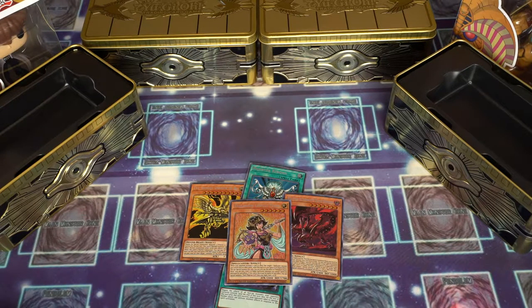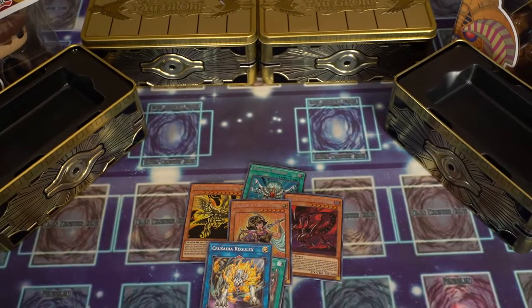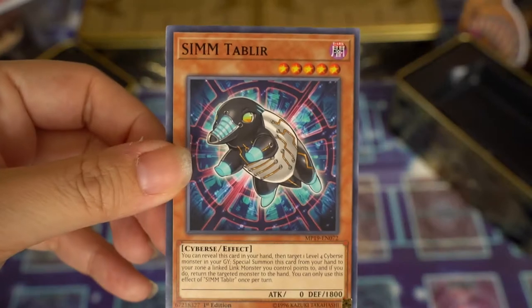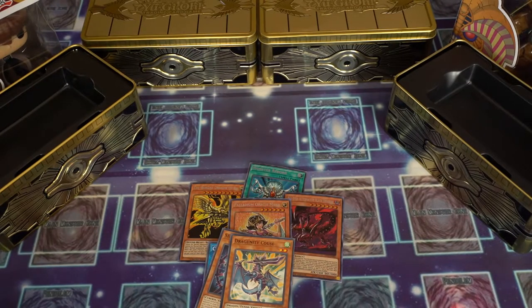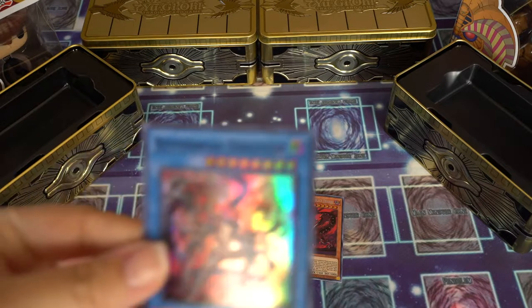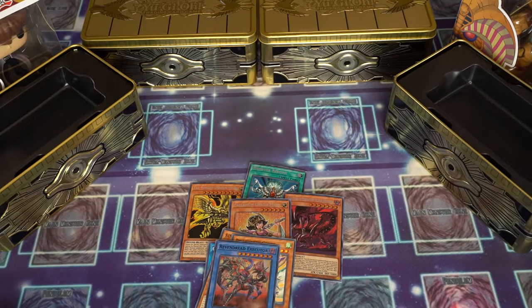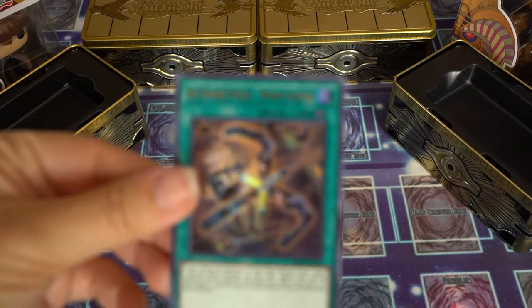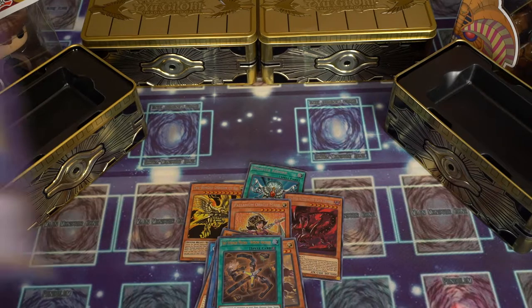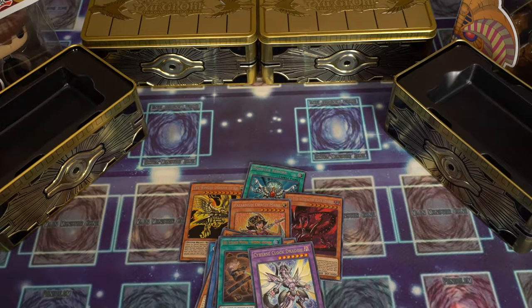For our first pack we have commons: Mayhem for Hire, Crusadia Regulex, Simtab Blur, and Dragonity Coo. Sorry if I'm butchering the names. Our ultra rares: Revendread Executor, Crusadia Maximus, Sky Striker Mecca, Cyber Clock Dragon. Then more commons: Goki-Pole, Goki-Octo-Stretch, and Sky Striker Mecca.